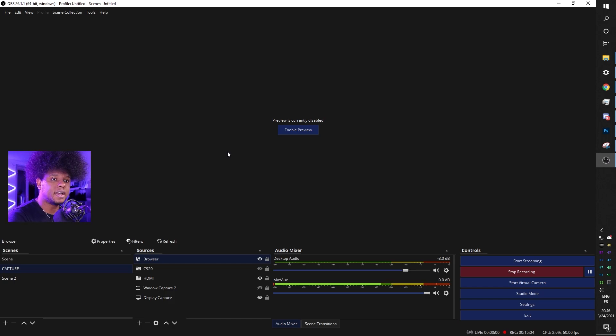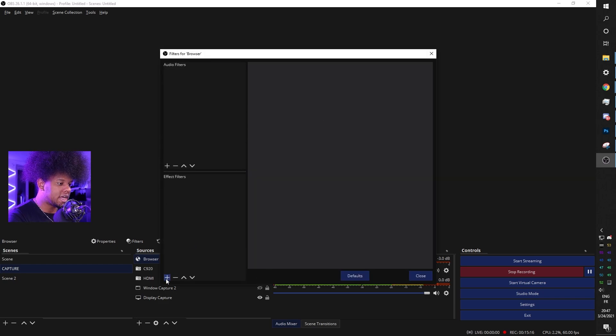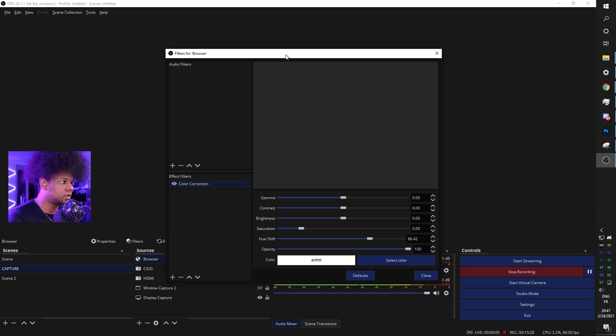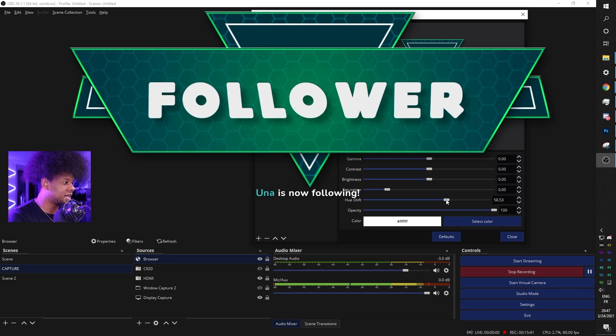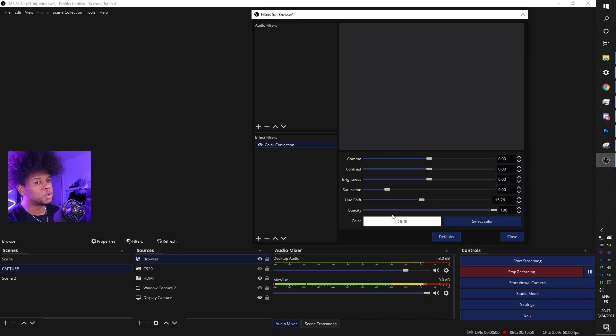One last thing: if you don't like the color of the alerts, right-click on the browser source, click 'Filters,' and add a new filter by clicking the plus under Effect Filters. Click 'Color Correction,' then click OK, and play with the hue shift until you find something you like. Now it's green — any color you want, you can make it happen. So do not worry about the blue — if your color scheme is different, this alert can still be applied to your stream. The same thing works in Streamlabs OBS.